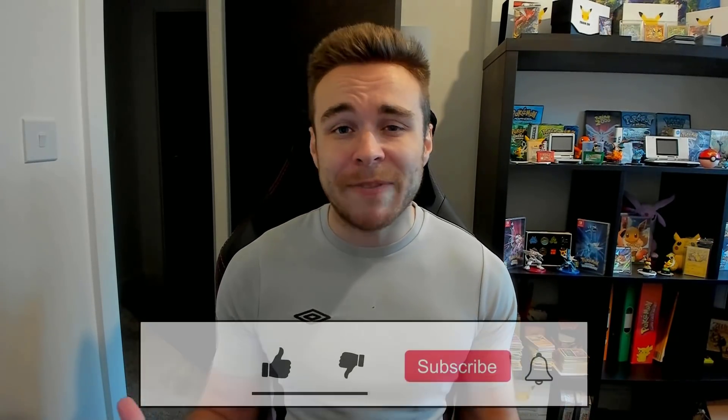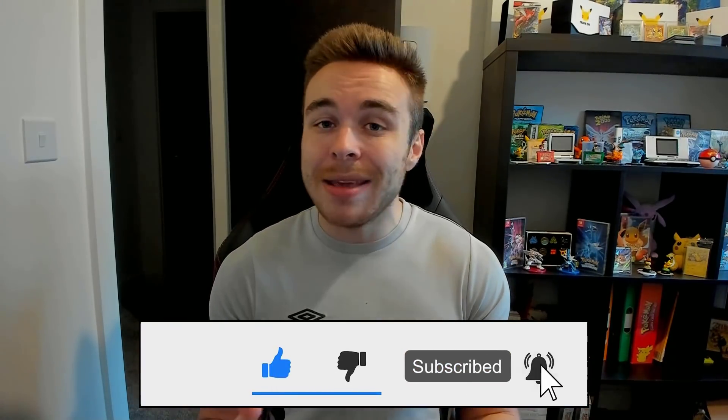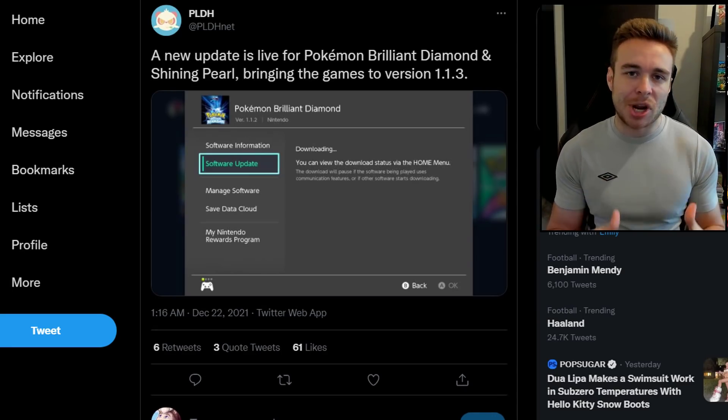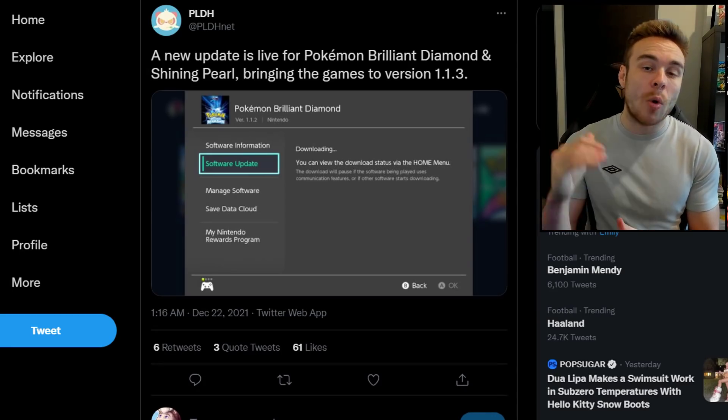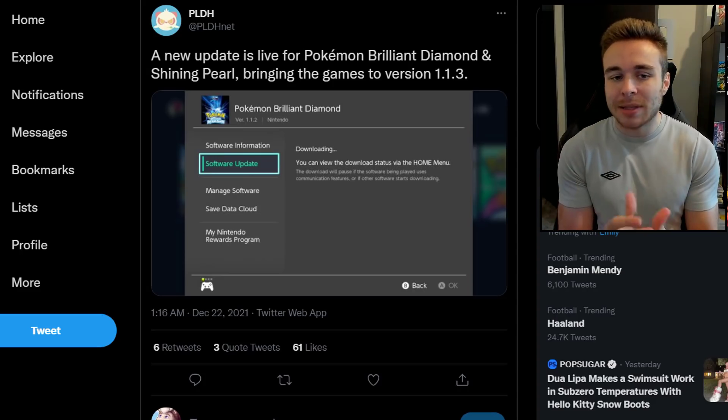If you're excited for the video, make sure to drop a like down below — let's try and hit 500 likes. Leave a comment with your thoughts, subscribe if you're brand new for daily Pokemon content, and ring the notification bell. With that out of the way, let's get into the video. Pokemon Brilliant Diamond and Shining Pearl just got a new update — it is now version 1.1.3 — and this was tweeted out by PLDH.